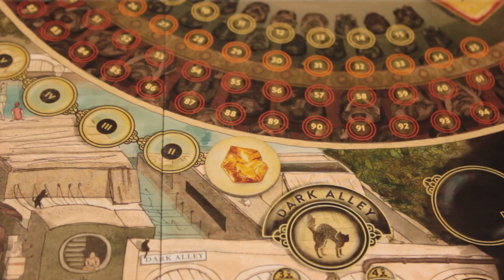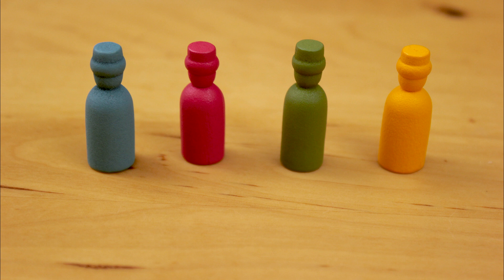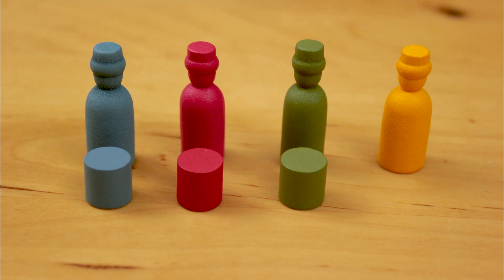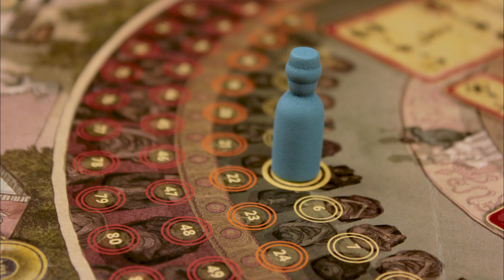First off, you get some component upgrades. This big Trickerion shard replaces the flat token used for tracking the rounds in the base game. You also get these little wooden magician tokens, which are absolutely great and a big improvement over the boring cylinders that come with the base game — but you only get one per player, and you can really use two per player: one on the turn order track and one to mark your fame points in the theater.